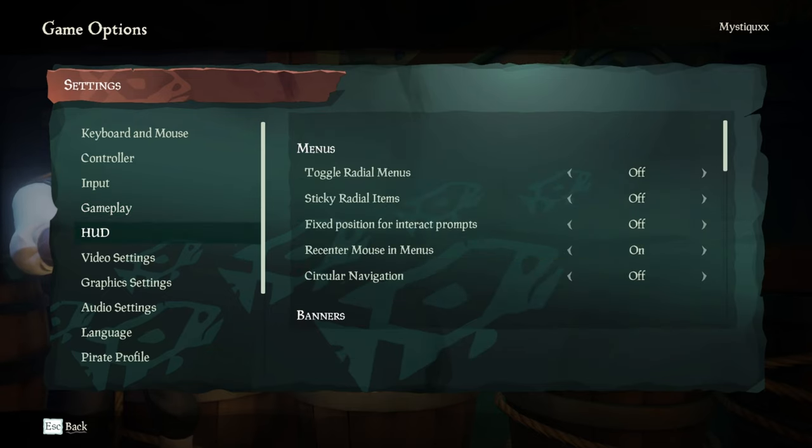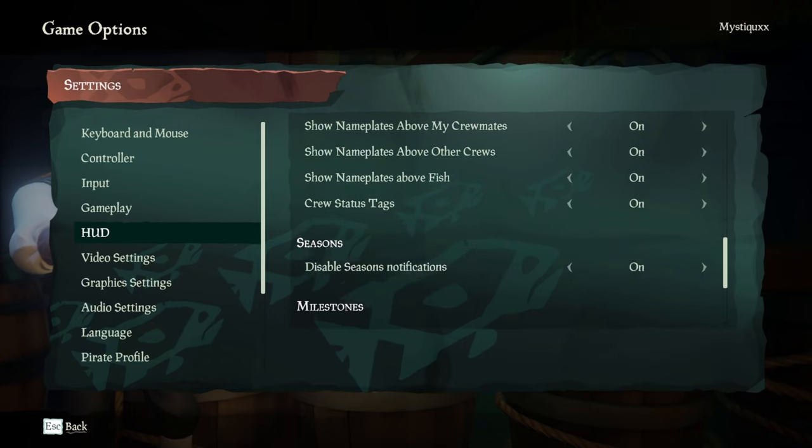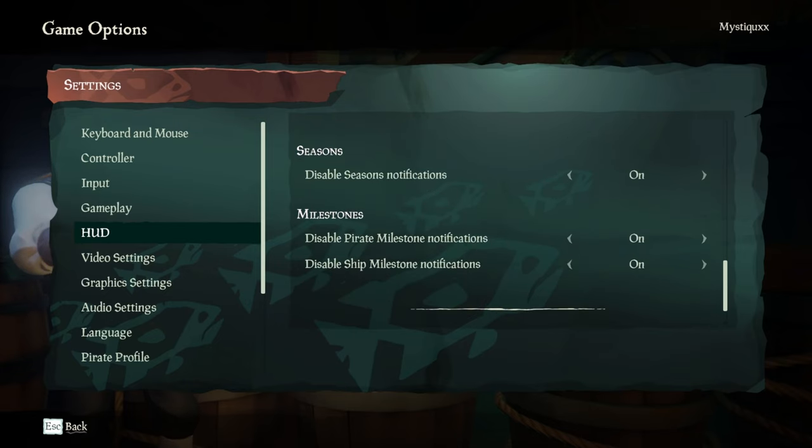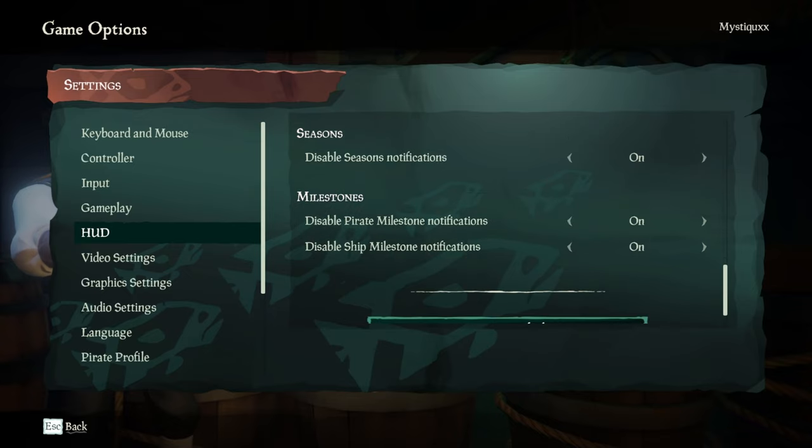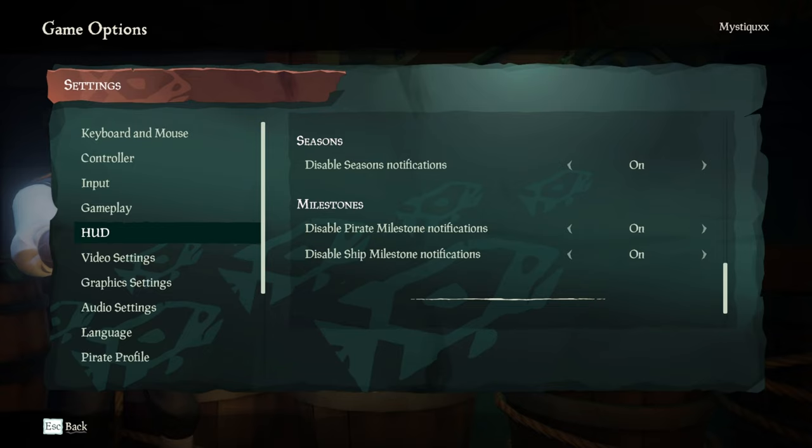Moving over to your HUD. All the rest of the settings are completely optional. The ones I definitely recommend changing are the season notifications, pirate milestone notifications, and ship milestone notifications. You're going to get so many of these that it just becomes a hindrance — sometimes you'll be PVPing and this will display on screen that you've leveled up a milestone, which doesn't mean anything. So I'd personally recommend disabling season and milestone notifications.